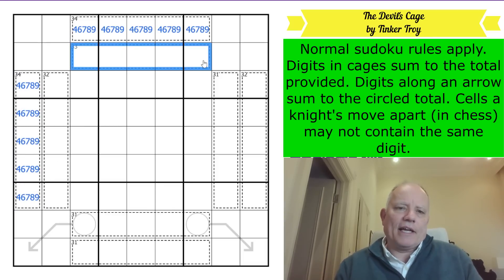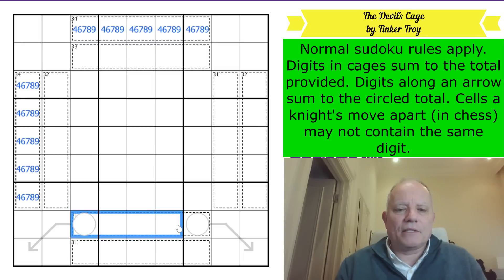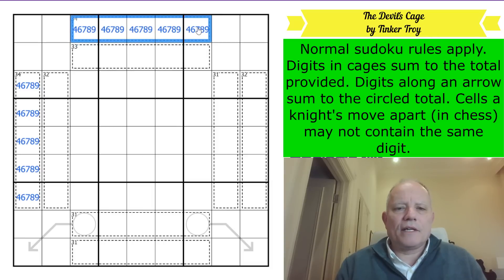The 33 cage has one more degree of freedom - it could be 9, 8, 7, 6, 3 or 9, 8, 7, 5, 4. However, 9, 8, 7 must be in it. In any cage that sums to 31 or more, 9 must appear. So there is a 9 in this group of cells, and a 9 in this group, and this group, and so on.